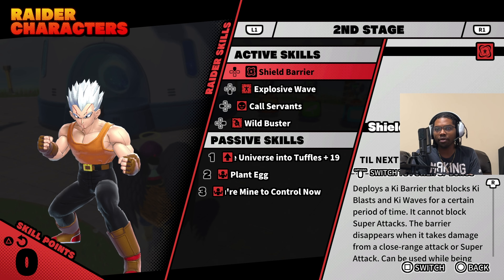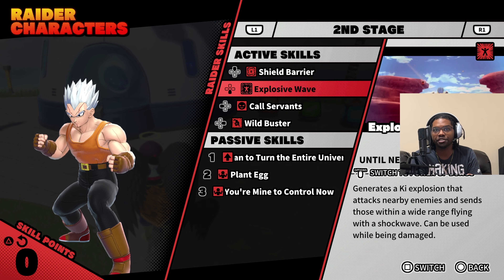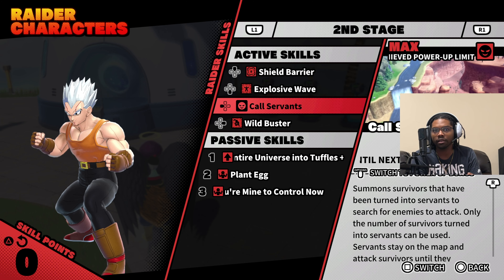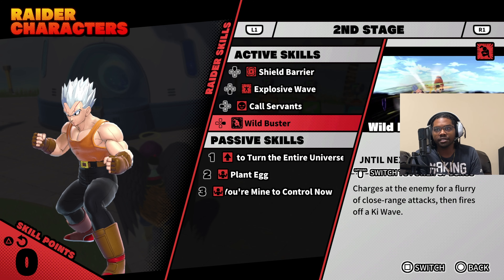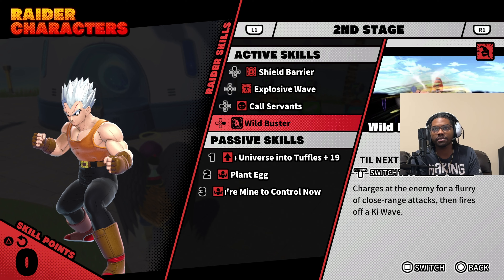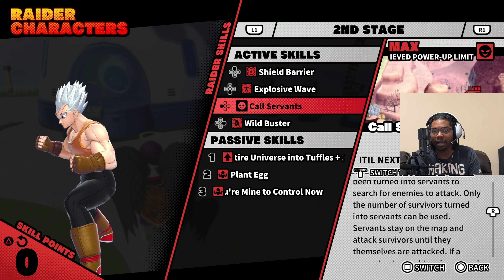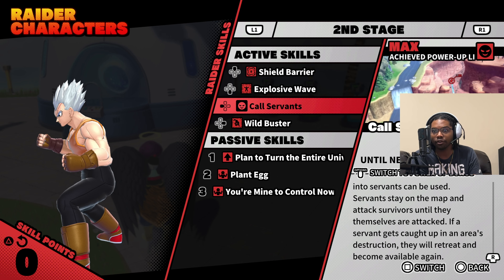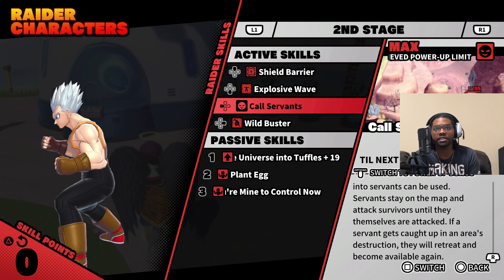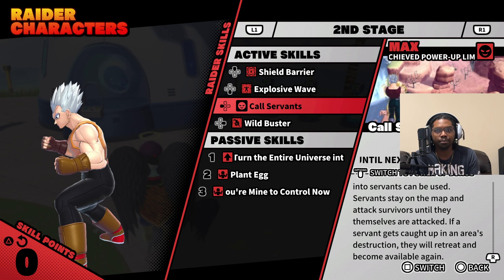Shield Barrier gives you a get-off-me — it's pretty much Brawly's barrier and it knocks people back. You get another get-off-me which is just Vegeta's explosive wave. Then you can call your servants — this summons the servants, you can't power this skill up. Your Wild Buster is a charge combo move and it's sick, though it stays only at level two which is unfortunate. Servants stay on the map and attack survivors until they themselves are attacked.